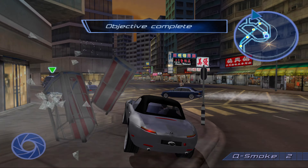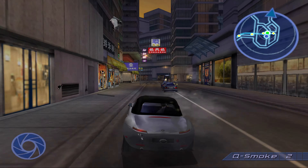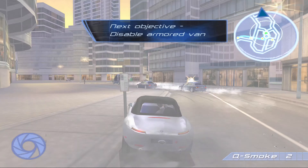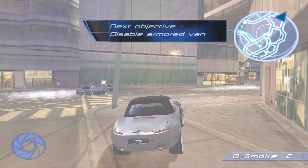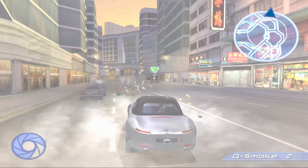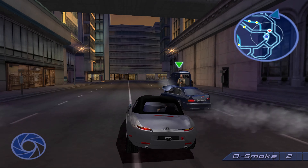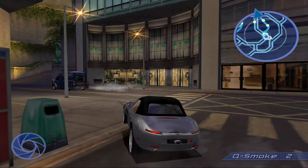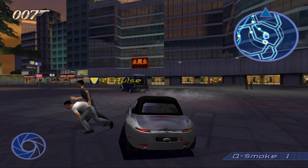There's the van. For another bond move, you want to use your Q-Smoke to disable one of these enemy vehicles. You'll have to get in front of them and then use it when they're right behind you. There you see — I used it and just managed to get one.